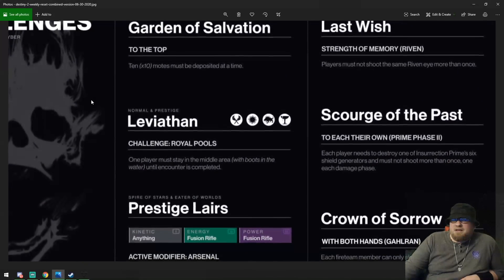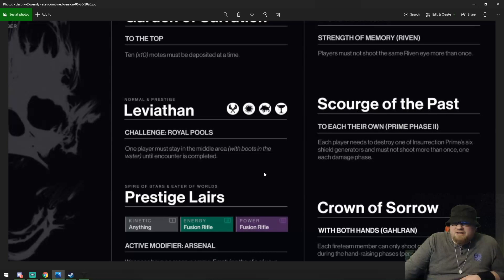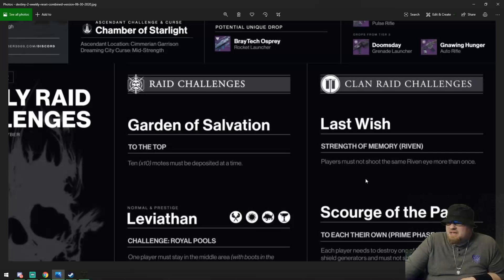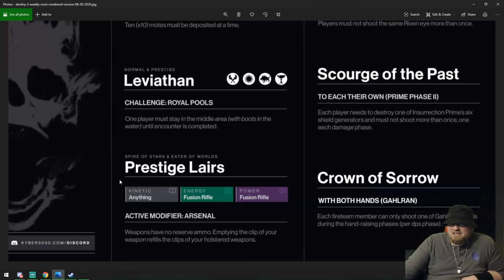Your raid challenges this week: Garden of Salvation — To the Top, 10 motes must be deposited at a time. Leviathan — Royal Pools, one player must stay in the middle with boots in the water until the encounter is complete. Scourge of the Past — To Each Their Own, each player must destroy one of Insurrection Prime's shield generators and not shoot more than one each damage phase. Last Wish — Strength of Memory, players must not shoot the same ribbon eye more than once. Crown of Sorrow — With Both Hands, each fireteam member can only shoot one of Gahlran's hands during the hand-raising phase per DPS phase.